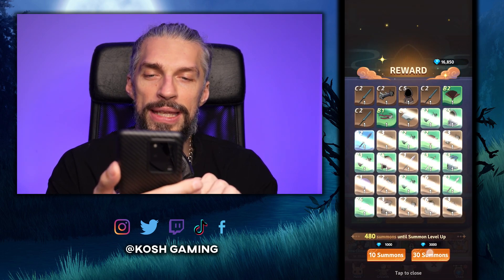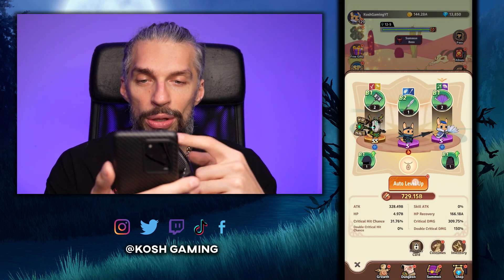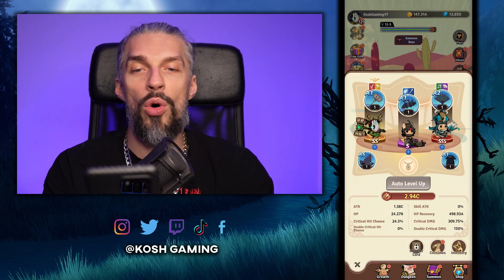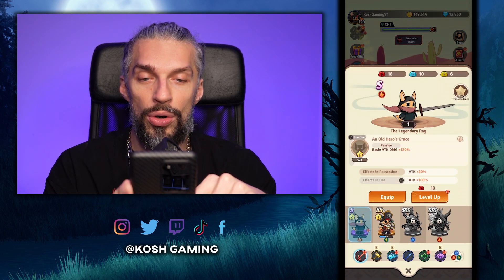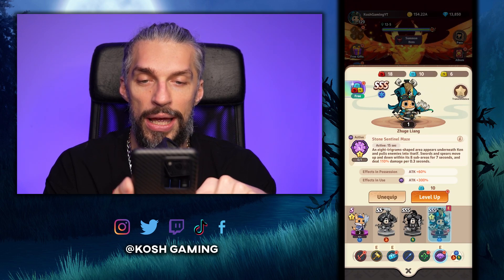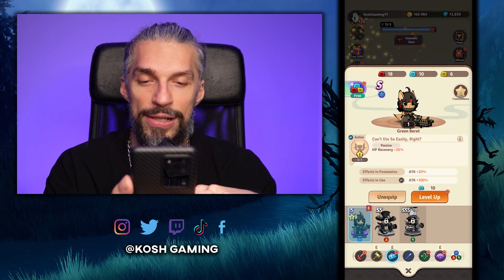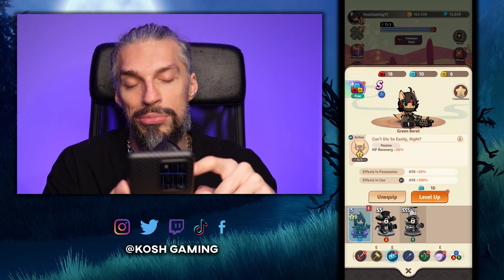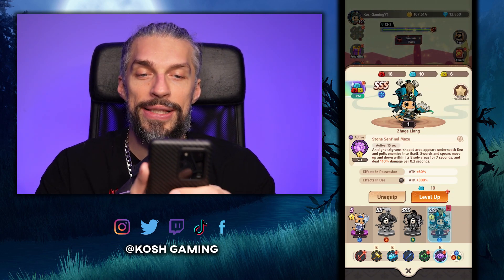I would advise keeping at least 15k diamonds spare because you don't know when you might need them. When you go to the hero screen, use auto level-up to improve all your gear and auto equip to equip higher-tier gear. For costumes, make sure your SSS one is equipped — I have the fan SSS equipped, which is nice. I don't love this S costume for this weapon but we don't have an SS one anyway.